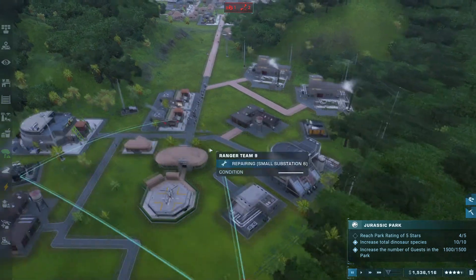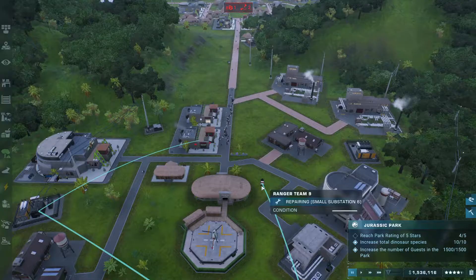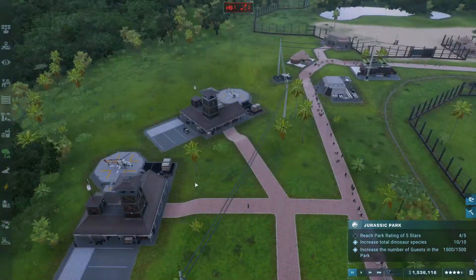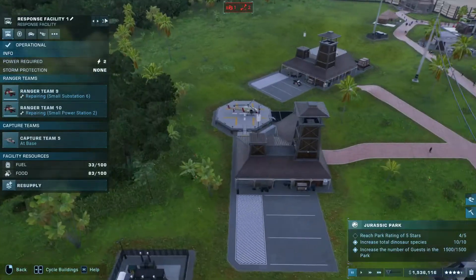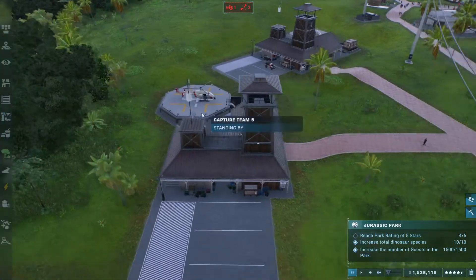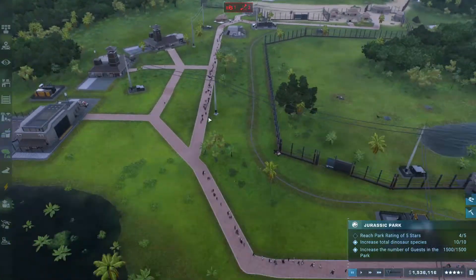I've got my ranger team right here. I paused the game just so I can show you — the ranger team comes from the response facility. You should know what these guys are: they're in the beginning of the game, they scan the dinosaurs, check them out, see if they're healthy and stuff.